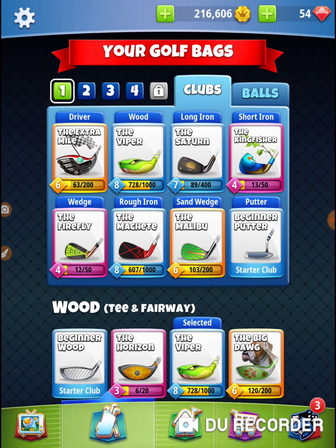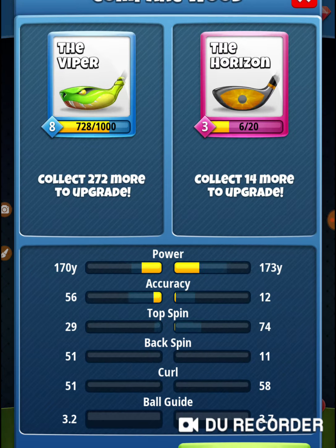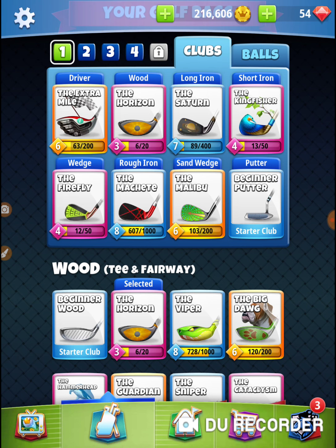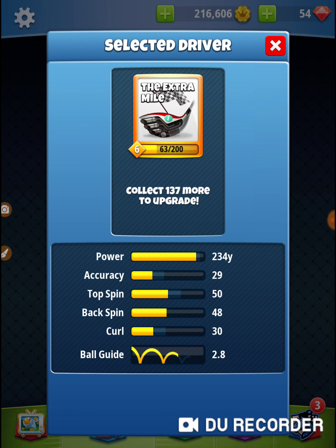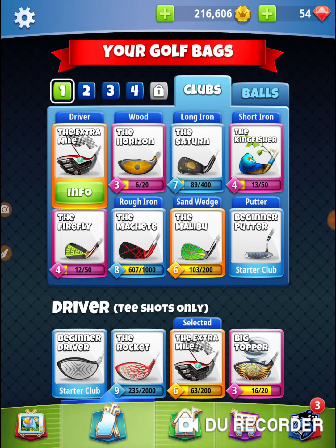I'm going to bring an Extra Mile. All things being equal, it should be an Extra Mile on a Horizon. The Saturn and the short iron aren't going to come into play unless I epic-fail the drive. Big Topper's not going to be enough to get me over there. I definitely want to bring a three-power ball. Extra Mile's hitting at 30, so that's 2.4 per ring. Trying to make some notes here as I look the numbers up.